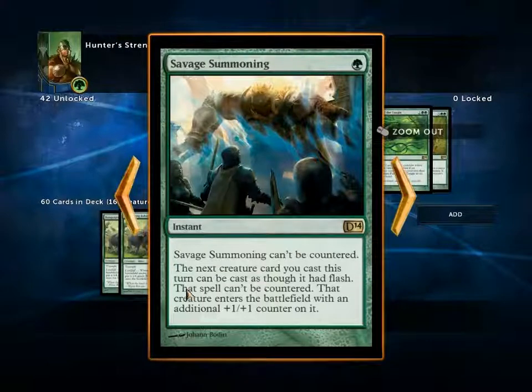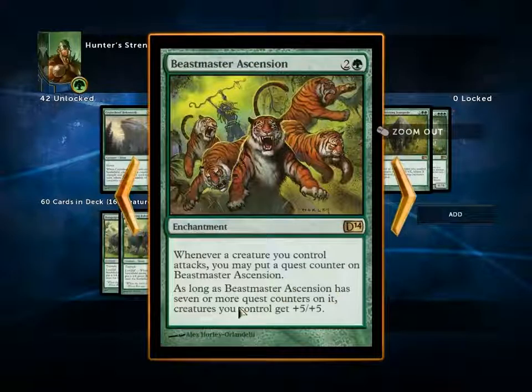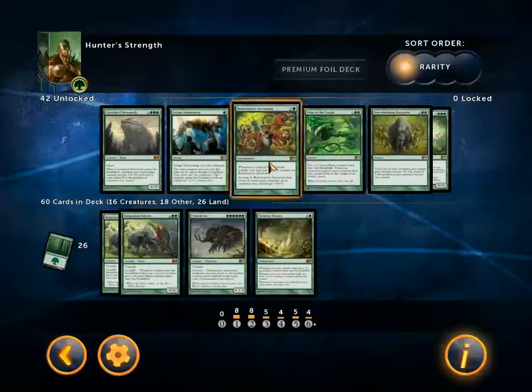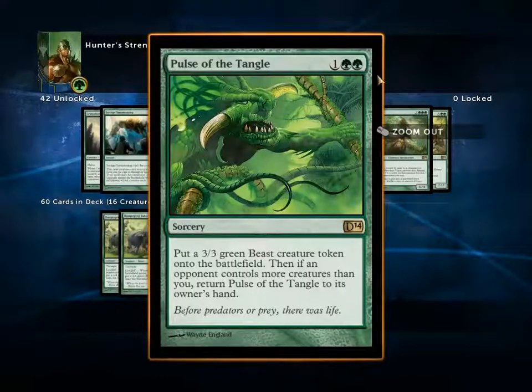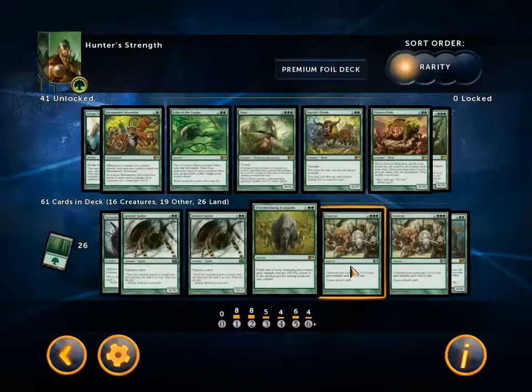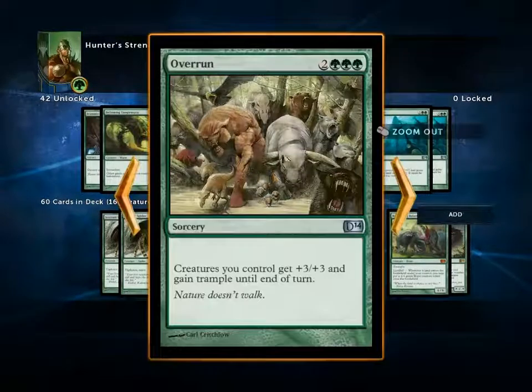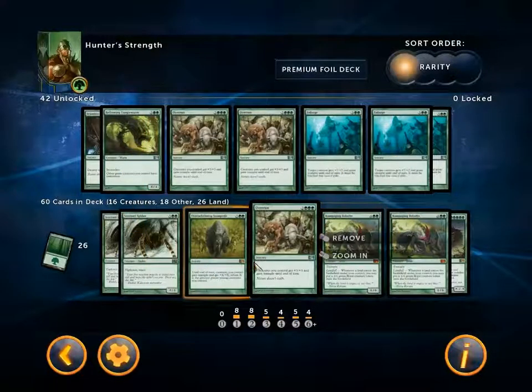Savage Summoning — can't be countered, but it's basically to play against counterspells; it's not that good. Beastmaster's Ascension — again, not that good. I'm not attacking with that many creatures so it's never going to trigger. Pulse of the Tangle — I'm always going to have more creatures, so this is just basically a three-mana 3/3, and I've got better stuff. Overwhelming Stampede is probably better than Overrun actually, so I'll swap one in. A third Overrun — I don't want too many Overruns; I don't have enough creatures for it to be that good.